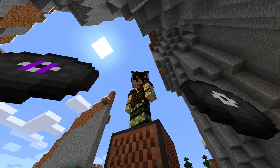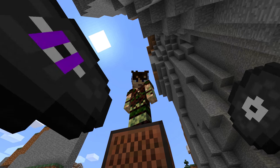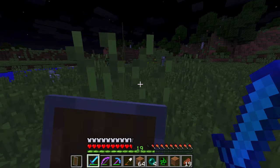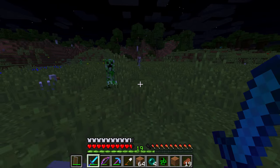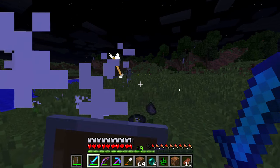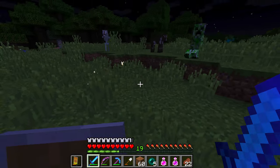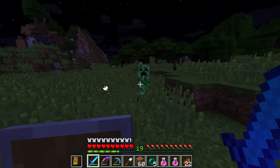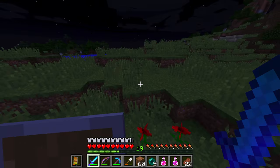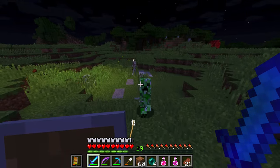The only other way to obtain music discs in survival mode — and the only way to get discs other than 13 and Cat — is to get a skeleton to shoot and kill a creeper. If this happens, the creeper drops its normal gunpowder plus a random music disc. This may seem simple at first, but it can be quite challenging, especially with the 1.9 combat update that makes skeletons breakdance while shooting you. It's so hard to get them to line up.